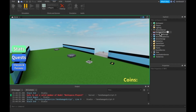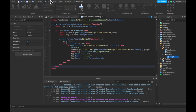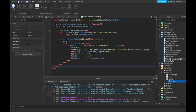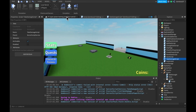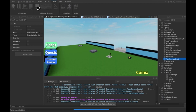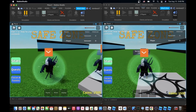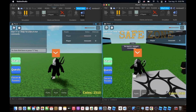We got an error — 'safe is not a valid member'. Let me fix that. In Server Script Service, TakeDamageScript, it should be hitBy.safe.Value, not hitByChar.safe.Value. Now if we start the server we should be good. We have that GUI telling us when we're in the safe zone.